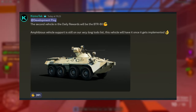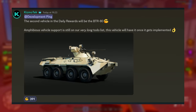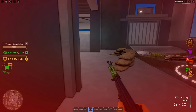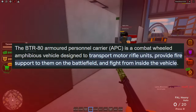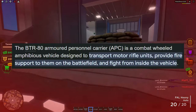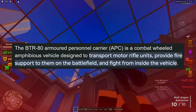You might be wondering what this vehicle actually does, so let me explain. I searched this up — the BTR-80 is an armored personnel carrier, or APC. It is a combat-wheeled amphibious vehicle designed to transport motorized rifle units, provide fire support on the battlefield, and allow troops to fight from inside the vehicle.